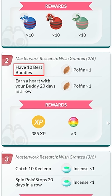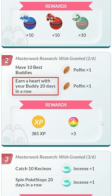Page two is going to be have 10 best buddies. This is retroactive, so if you already have 10 best buddies, you're set. And earn a heart with your buddy 20 days in a row.